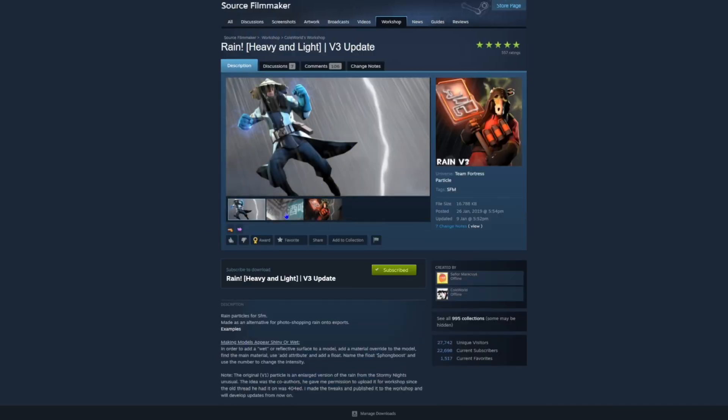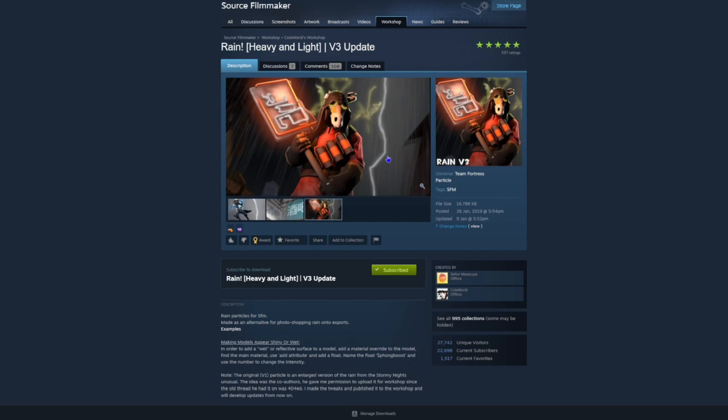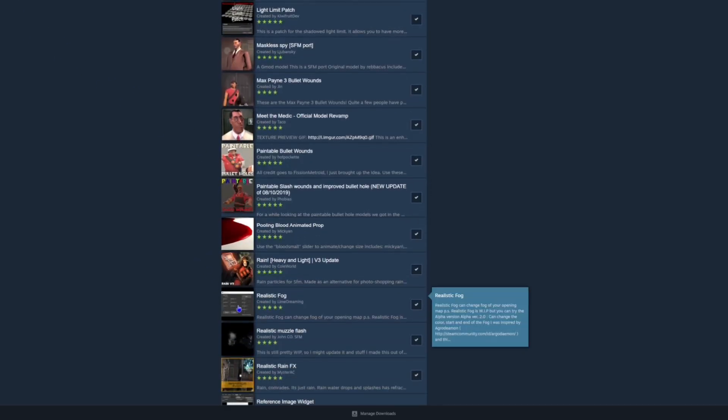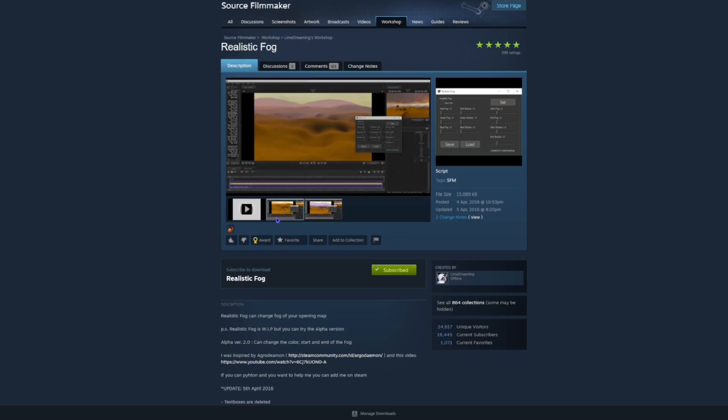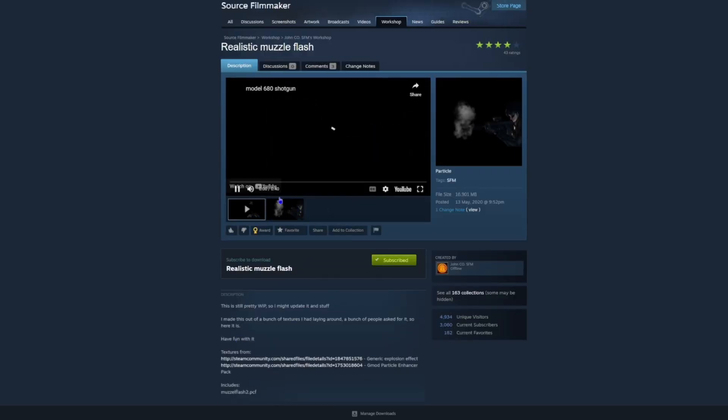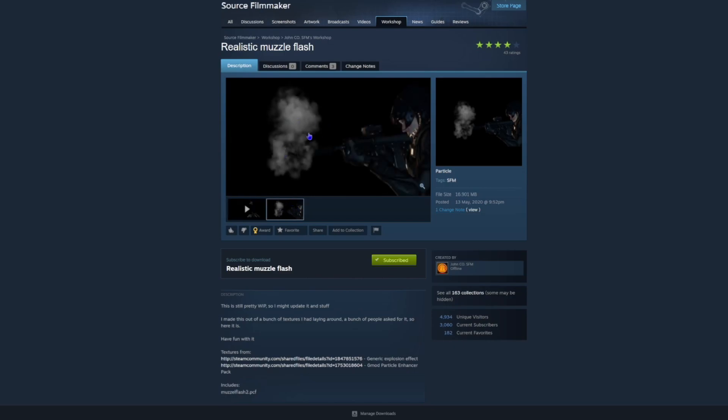You've got also some heavy rain which I think might be the exact one they used. I've also got realistic fog — this is very very good. This is without and this is with — it can make a lot of things look great. It was used 100%, maybe not the exact one but this one's very similar. Realistic muzzle flash — I think it was 100% used. There's a video for it if you want to watch, but yeah it looks pretty cool as well.